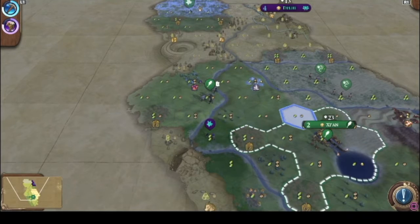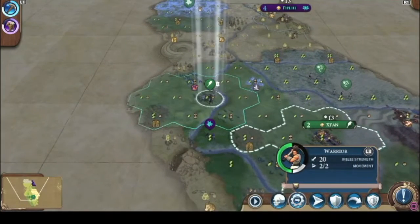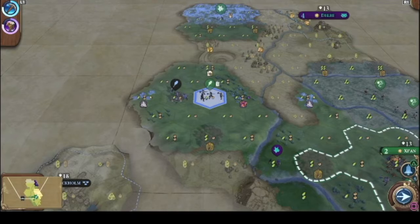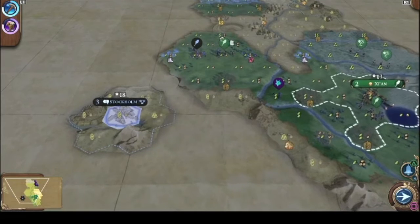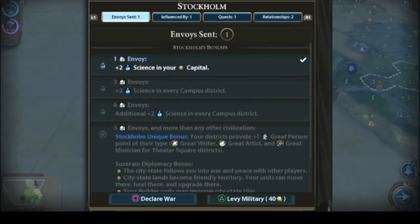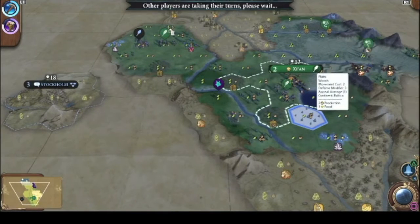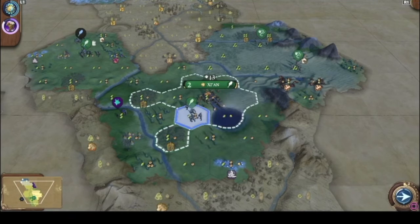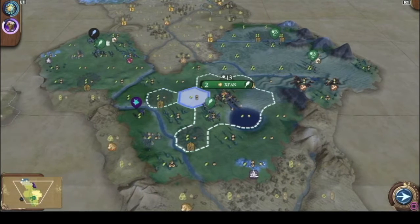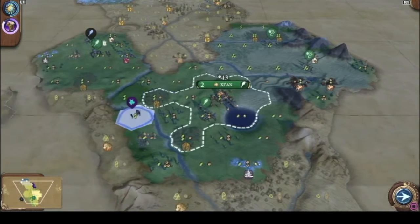We just got our first builder. We'll send them here to start building some farms and send the warriors off. Looks like Stockholm is a city-state on another continent — we don't have to worry about them. We can send them envoys later to get them on our side. I should expand west first — or east first, I always get my directions mixed up.